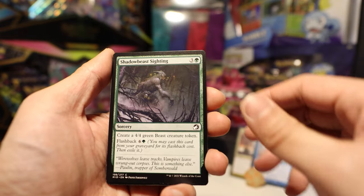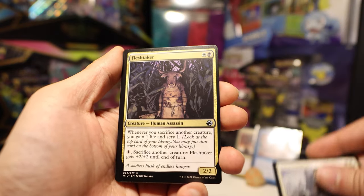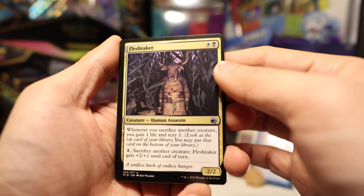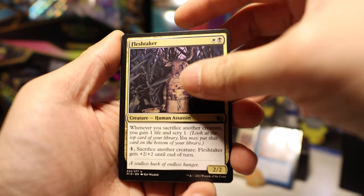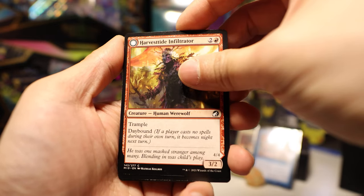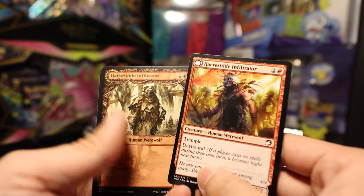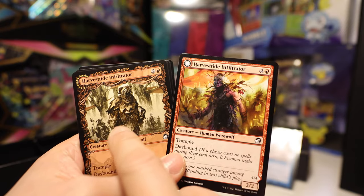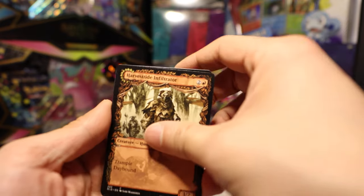Candle Trap — I see this a lot. Shadow Beast Sighting. Odd Drex Outrider. Flesh Taker — oof, creepy, look at that — Human Assassin, that is creepy. Sacrifice another creature. Harvest Titan Infiltrator — look at the difference, look. This is like a thousand times cooler. I mean, this is not bad, but yeah.